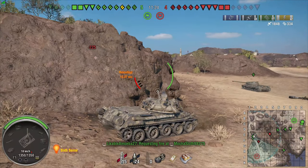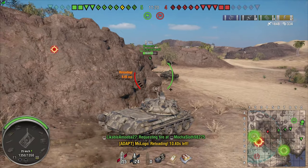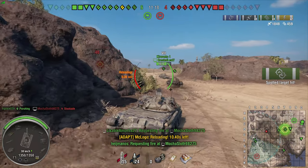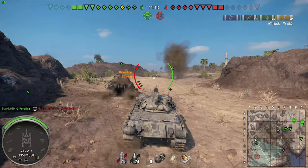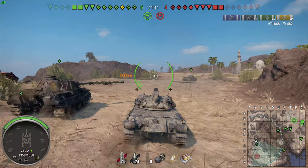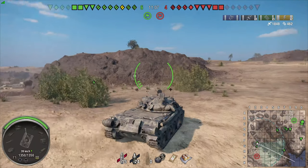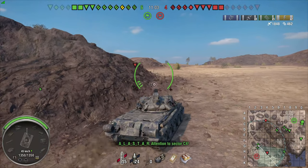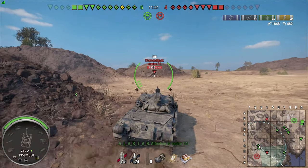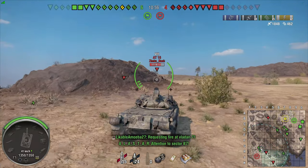The premium shells have 240 pen. So if you're fighting tier 9s, a lot of heavies, or tier 10s, you basically need APCR. And even then, 240 is very limited. But it's an autoloader, so it also has to be fair.